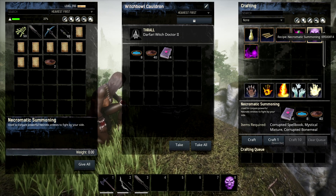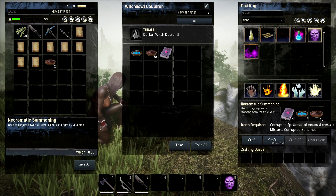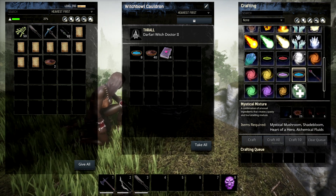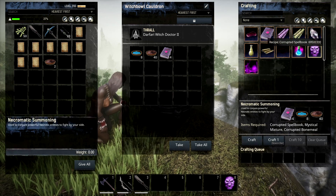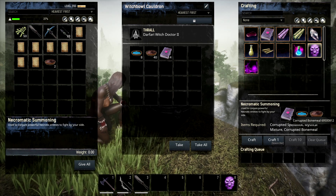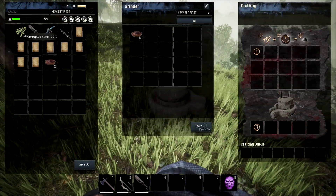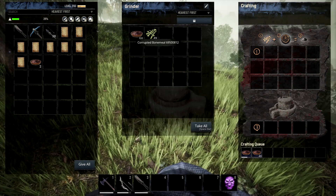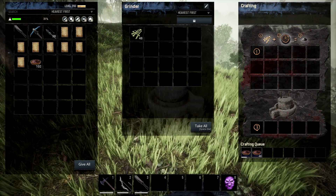Once you have those built, you want to make the Necromantic Summoning. You can craft this for 14 corrupted spell books, 8 mystical mixtures, and 40 corrupted bone meal. You can make the mystical mixture in the cauldron using the listed ingredients, and for the books you need all those ingredients as well. For corrupted bone meal, you just grind down corrupted bones - that's the recipe. You'll also need corrupted bones to summon things in necromancy, so they're very important.